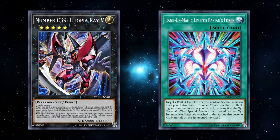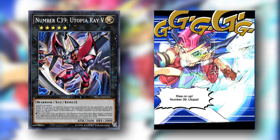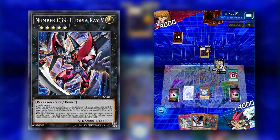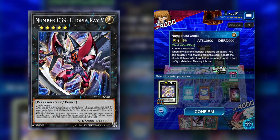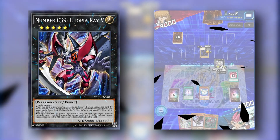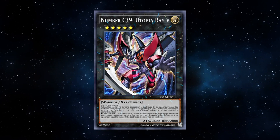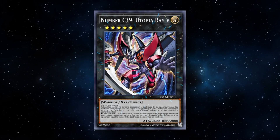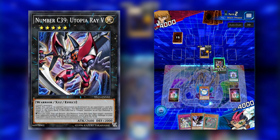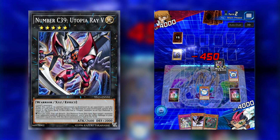I also play Number C39 Utopia Ray V because V Salamander has a second effect, and it can also be summoned by Barian's Force. We'll have Utopia on the field, activate the skill — which is once per turn, not once per duel — and grab Barian's Force from deck or graveyard to rank up into Utopia Ray V. When Utopia Ray V is destroyed by an opponent's card effect, you can target one XYZ monster in the graveyard and return it to the extra deck, which lets us recycle Leo and potentially summon him again. While it has a Utopia as material, once per turn you can detach one material, target a monster your opponent controls, destroy it, and if it was face-up inflict damage equal to half its ATK.